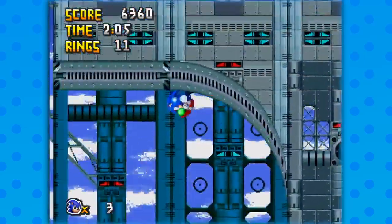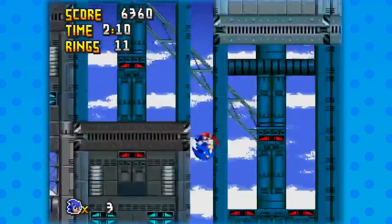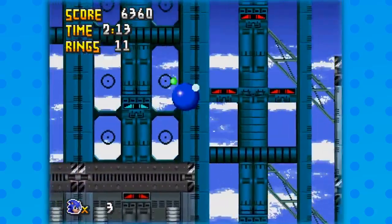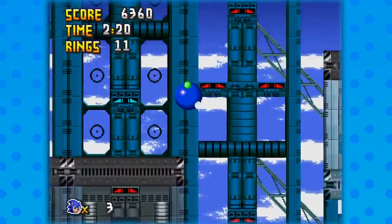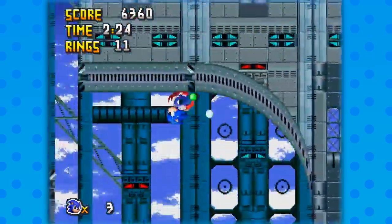Here's another one — this one's green. Green will decrease your gravity. It is amazing and awesome and I love it. Unless you fail constantly, like me. Constantly, like me.